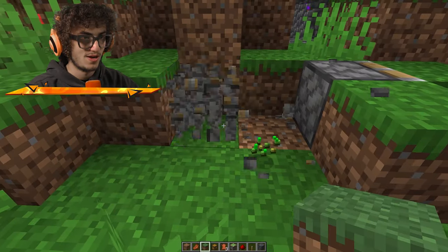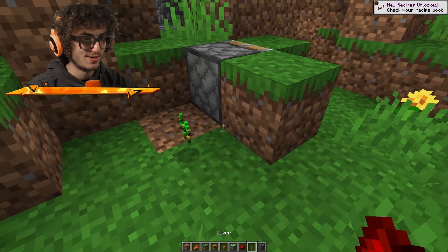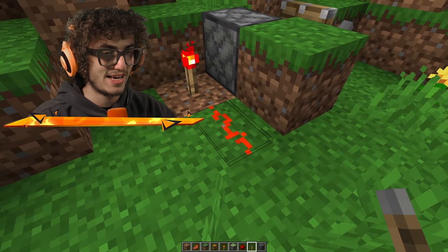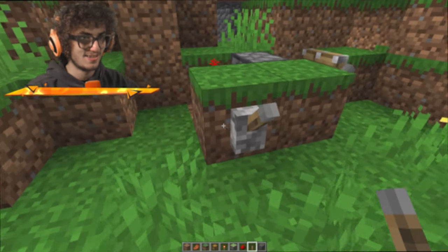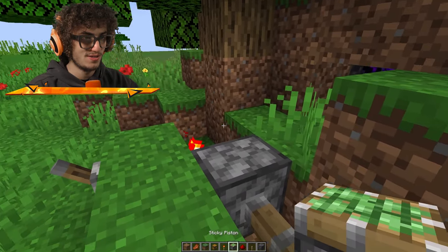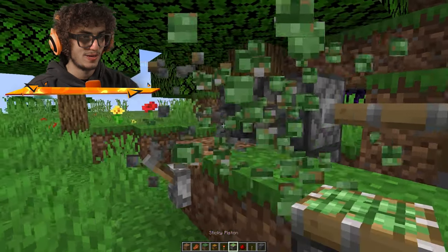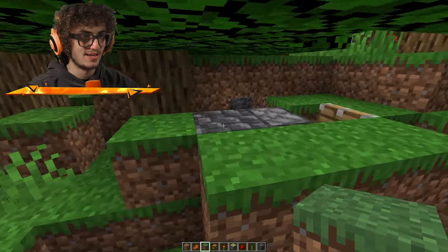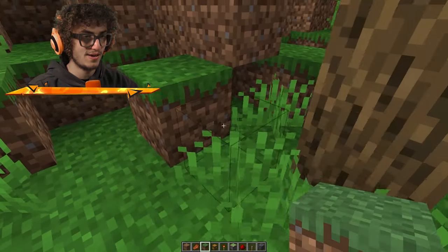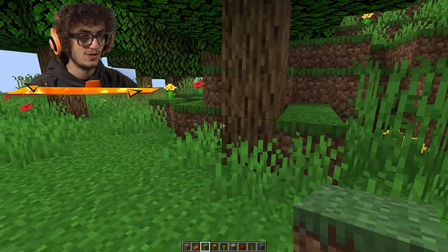I haven't used redstone in quite a while. We've got pistons, so it goes like this — a block here, a block there, and with repeaters. Okay, so this one needs to be on, and if we go like this... can we turn it off? Yes, perfect. And then this is going to be the only area you can enter this place from. No one's gonna get into the base — there is no way.